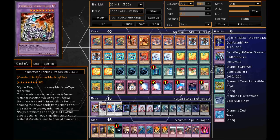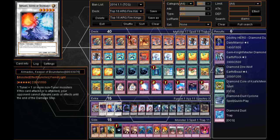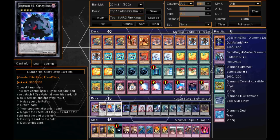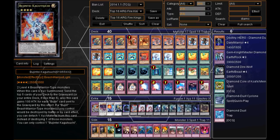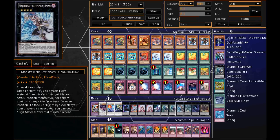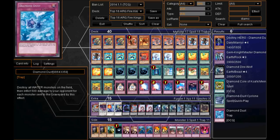Moving on to his Extra Deck: he's got 1 Chimeratech Fortress Dragon — I'm not sure why he's playing this since he doesn't have Cyber Dragon in his side deck either, but maybe it's for when he comes up against a Cyber Dragon deck. 1 Scrap Dragon, used with Blaster and Effect Veiler to Synchro Summon. Then 1 Ormades and 1 Catastor. Moving on to his XYZ monsters — all Rank 4: 1 Crazy Box, 1 Kagusuchi, Double Tiger King, 1 Number 101, Double Diamond Direwolf, 1 Maestroke, 1 Emeral, 1 Abyss Dweller, and 1 Cowboy. Just your usual Rank 4 XYZ monsters.